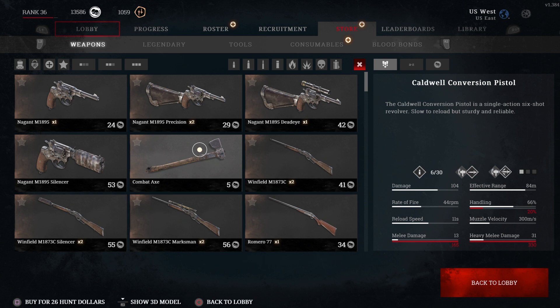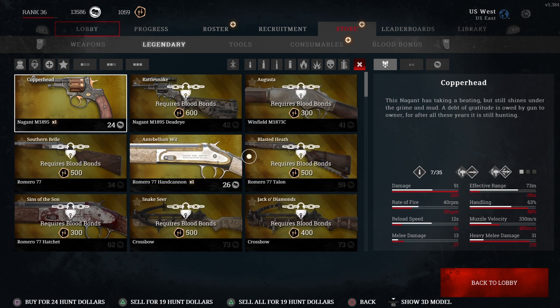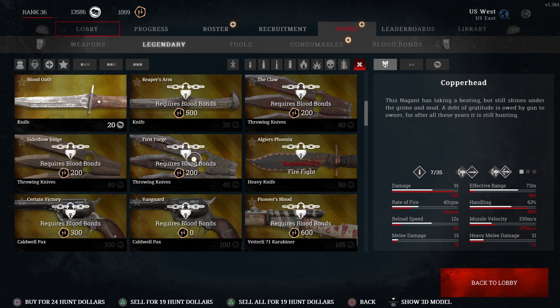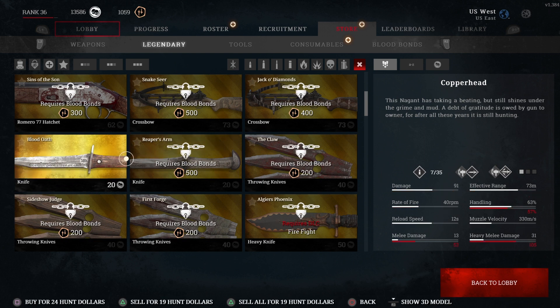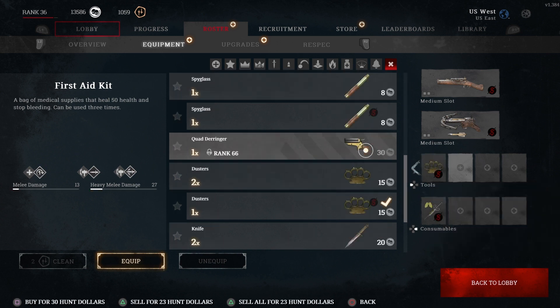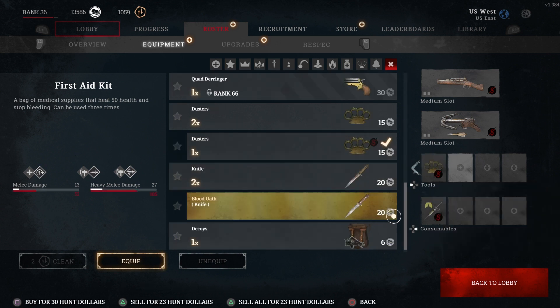This is the store — this is how you unlock stuff. You also have legendary weapons here. Don't be fooled: there's literally nothing special about them other than the skin. So if you have a DLC that unlocks legendary weapons, it does unlock them if you don't already have them, but if you already have the weapons unlocked it only gets you the skin. For example, this Blood Oath Knife — if I go to my equipment and find my knives, it's the exact same thing, just 20 hunt dollars with identical statistics.